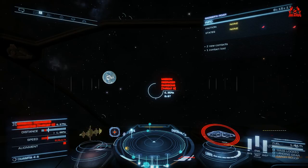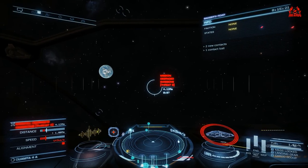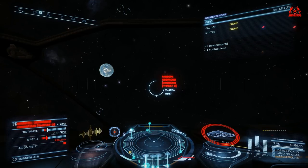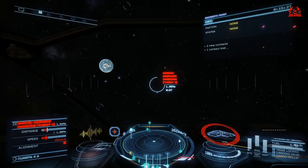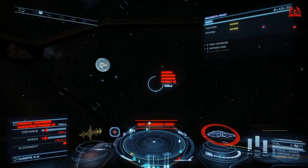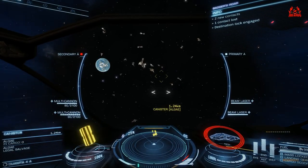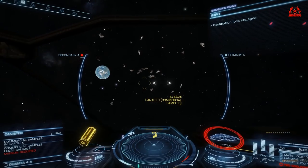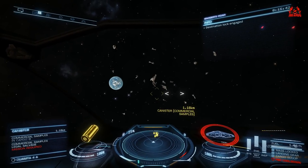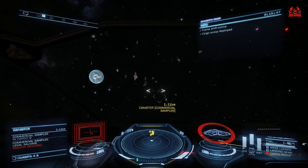If you're a new player you'd be using super cruise assist to get yourself into the hang of things. I've been playing a while so I'm not going to bother — it's a quality of life thing but not really for me. I've dropped in and there's been some sort of cataclysmic event regarding the ship that was carrying these samples. We're here really only for the commercial samples.